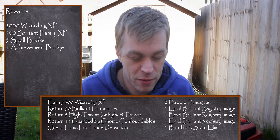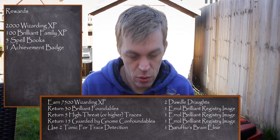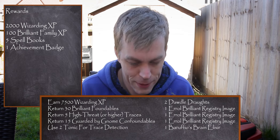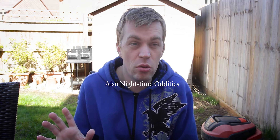Bonus round — or set 5 if you can't access a fortress: earn 7,500 Wizarding XP, return 30 brilliant foundables, return 5 high threat or higher traces, return 15 foundables guided by gnome foundables, and use tonics for trace detection twice. The 5 high threat or higher foundables may take a bit longer. Use trace detection tonics — very good for that. There seem to be a good number of puking pastels around right now, so that may be your way out. Another option is to triple dark detector an inn, which is very good for getting high foundables. If you're in the UK and exercising, you can't sit still, so I suggest triple dark detectoring an inn and then doing loops of the park on a slow walk to pick them up as you go.